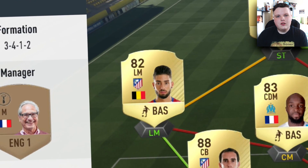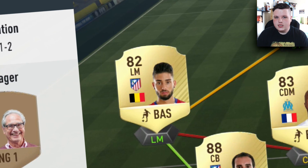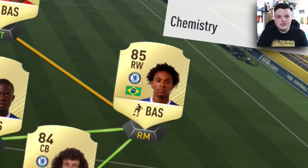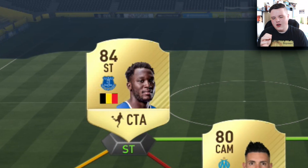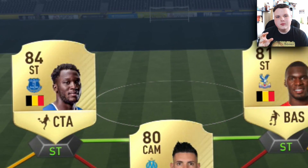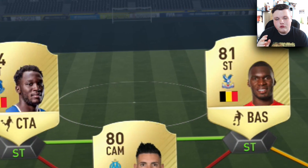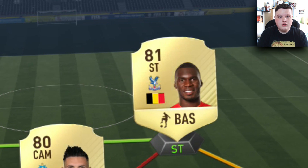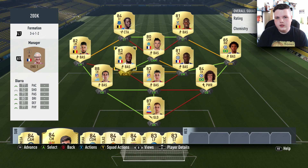The winger set is Willian and Yannick Ferreira Carrasco. I wanted both of these guys in the team, that's why I built it like this - they're really good wingers. And up top, you have two of the biggest, strongest players in the Premier League: Lukaku and Christian Benteke. They work really, really well together, and this team in general is really, really good. We'll get on to more of that in the clips, which are right now.